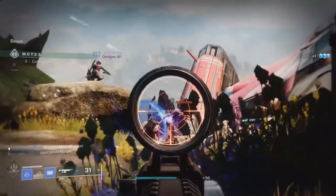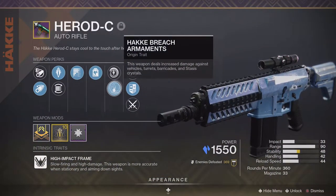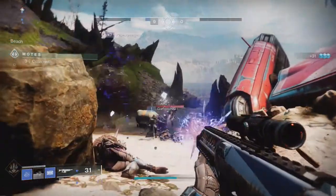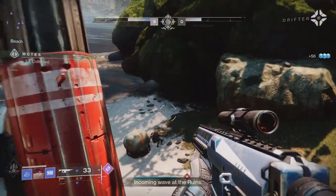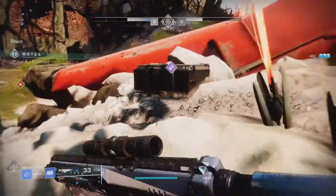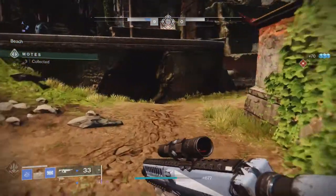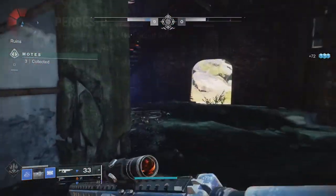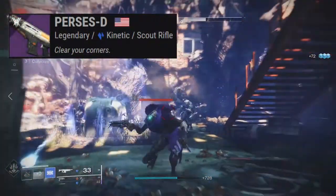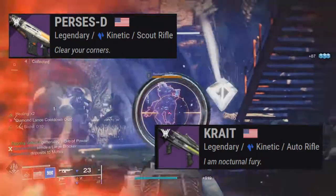And finally there is the Origin trait, Haka Breach Armaments. This makes the weapon deal increased damage to vehicles, turrets, barricades, and stasis crystals. Just like with the other perks, it counts towards the crystals generated from this weapon, so the crystal explosions will do more damage to vehicles, bosses, turrets, barricades, and stasis crystals. Now if you're not interested in grinding Gambit to get this weapon, you can get similar rolls with the Perseus D Scout Rifle or the Crait Autorifle, but they don't quite work as well as the Harrod C.